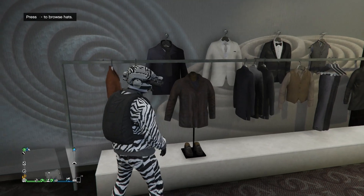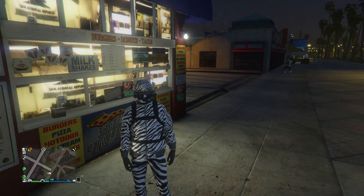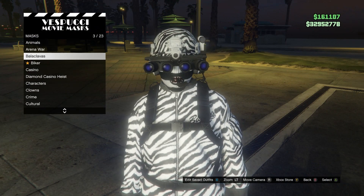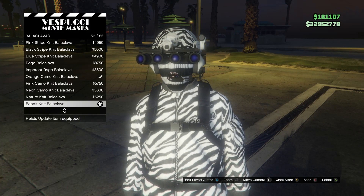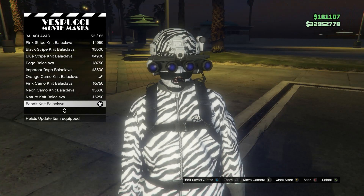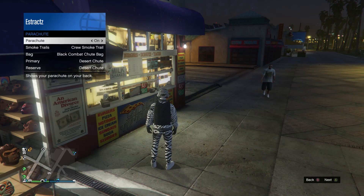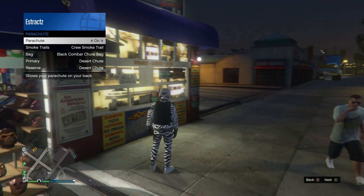Now head to the mask store. When you get to mask, scroll down to black clavas which is on slot 3 and buy the bandit knit black clava which is on slot 53. This is what your outfit should look like. For the final part, pull up your interaction menu, scroll down to style, scroll down to parachute, and equip the black combat shoot bag — make sure it's on your character.